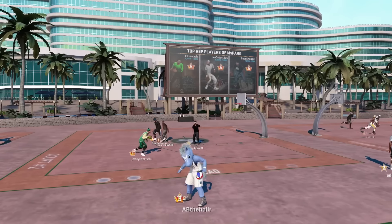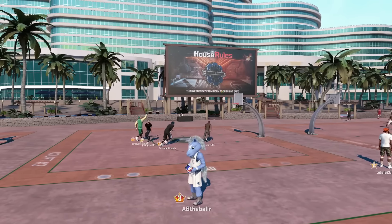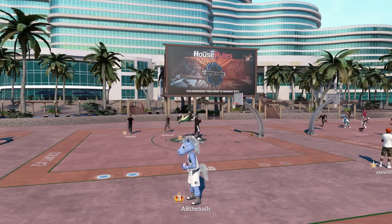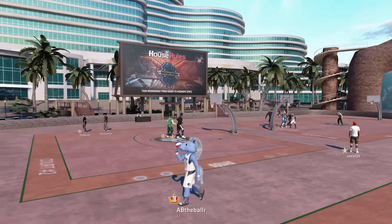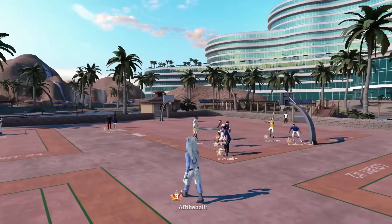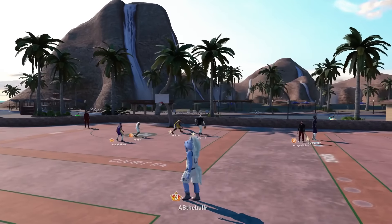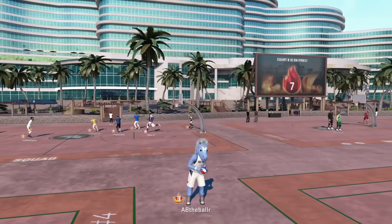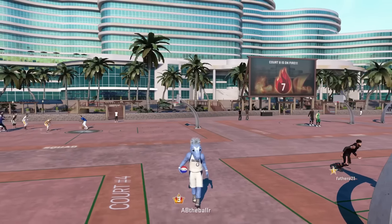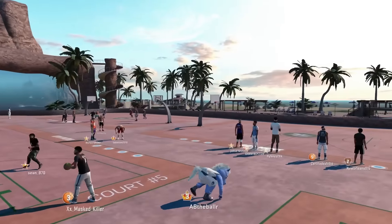That's everything I have for you guys. Make sure you find yourself a good teammate, grind those 2's, get good grades, go on win streaks, and wear the rep clothes at your rival parks. Hopefully some of these tips were new to you. You'll be rocking a mascot and hitting Legend 3 before you know it. Thanks for watching!